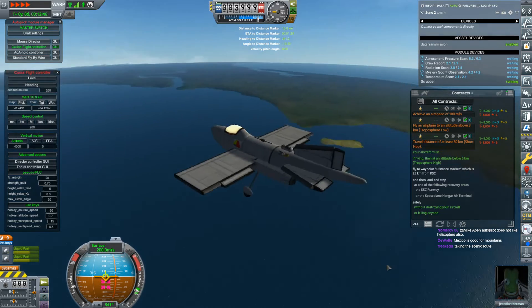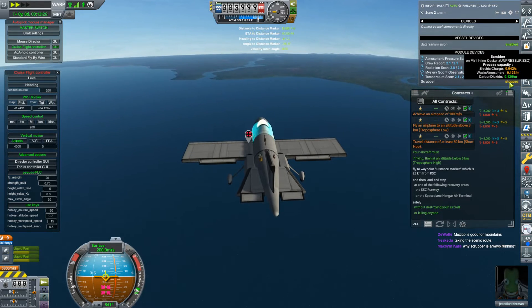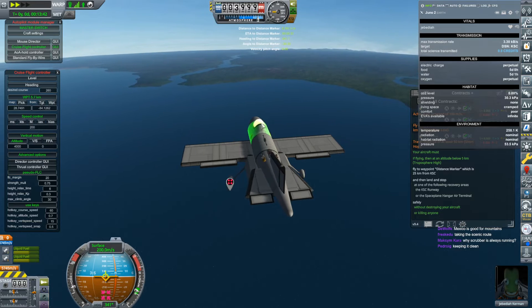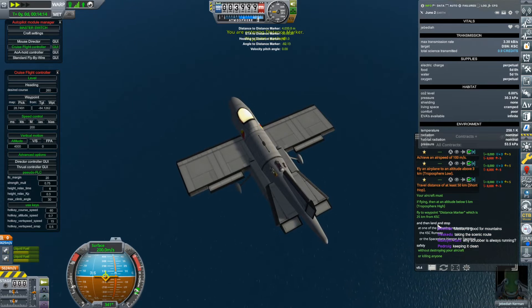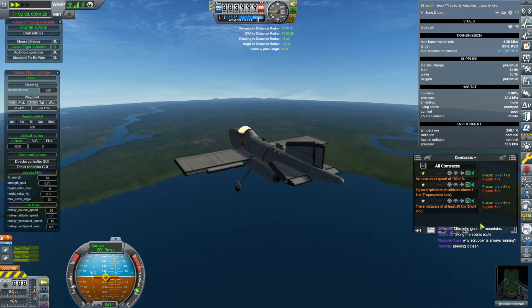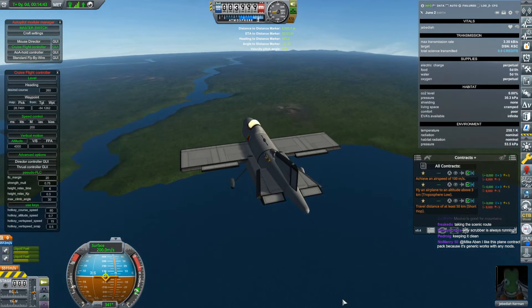Then we've got to head back to the KSC. Why is the scrubber always running? There is a scrubber — it makes no sense. I can try turning it off. I get nervous without it — it removes CO2 from the cabin, but the cabin shouldn't be pressurized and airtight anyway. Let's see if the CO2 levels begin to creep up. I've had Kerbals come really close to death because I've messed with the scrubber. Actually it's a good experiment — we shouldn't be seeing CO2 levels going up at this altitude, but who knows.